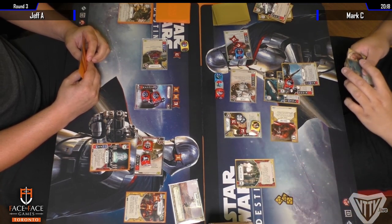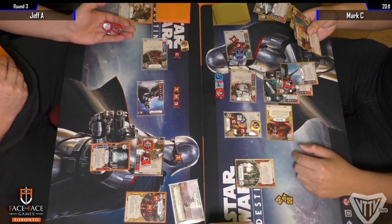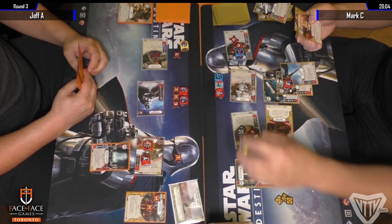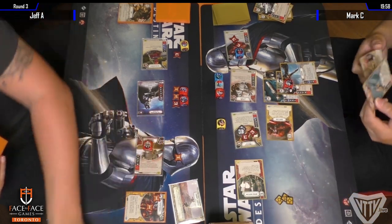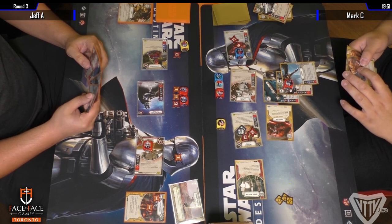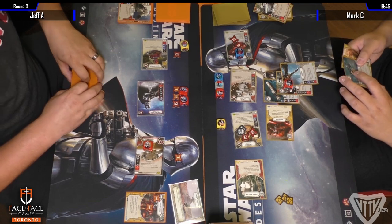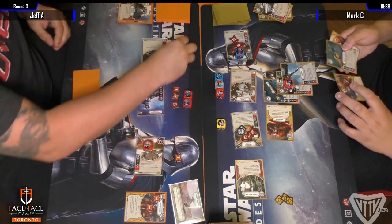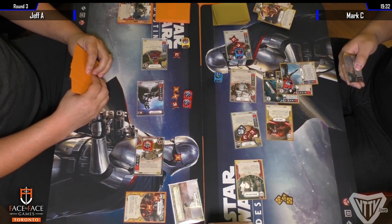He takes the opportunity to put another shield on with Hunker Down. A lot of weak rolls this time — not getting that focus side on Phasma. There's the Imperial Discipline bounced again. I really like the fact that you can build a three-character control list and still have it be effective. A lot of Unkar FN decks try to cram in as many dice as possible, but Mark seems to be doing pretty well with just three starting dice.